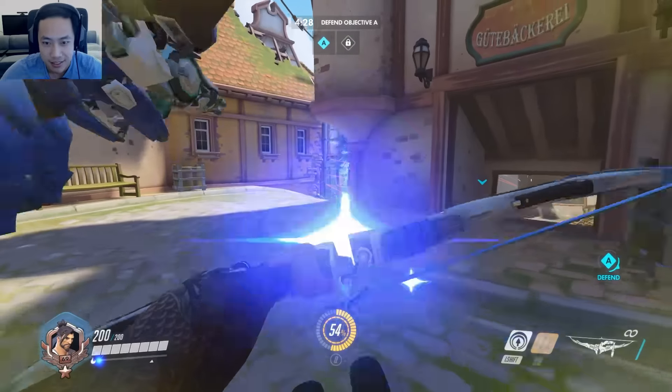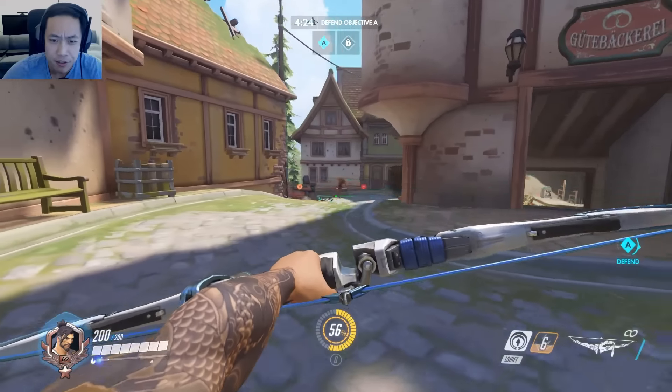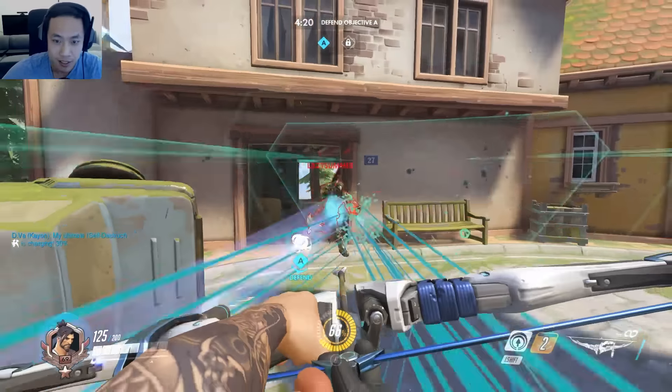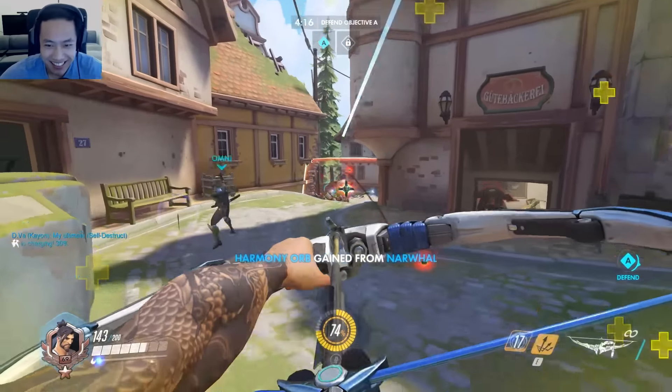I really like this map with Hanzo. A lot of tight hallways where you do scatter arrow — it's pretty decent, in my opinion. I think Junkrat would be very good here as well. And of course, Reaper would be really good here too.